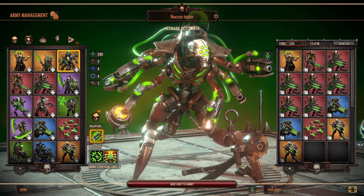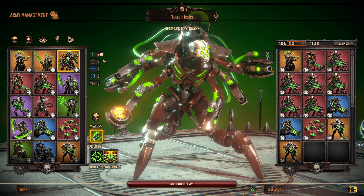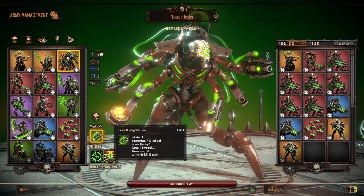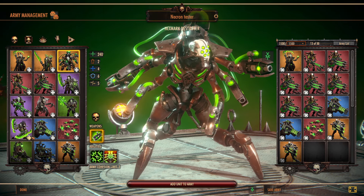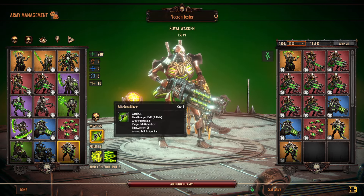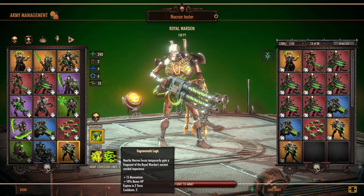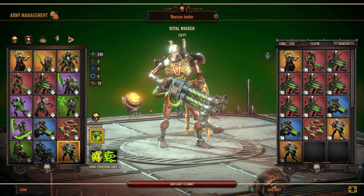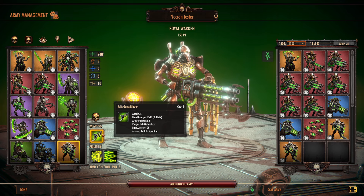It's kind of similar to the Hexmark Destroyer, which is kind of your alternative option at 160 points. This guy obviously has ranged attacks as well, but it's more of a pistol so he's got to be a little bit closer, whereas he's meant to be more of a better ranged unit with an optimal range of 5. But he's got abilities to start buffing up your units, so this guy is kind of a buffer. He can also do pretty decent damage himself.